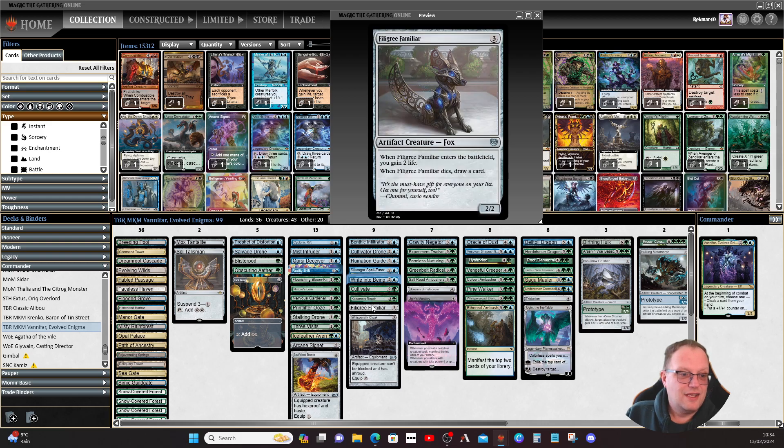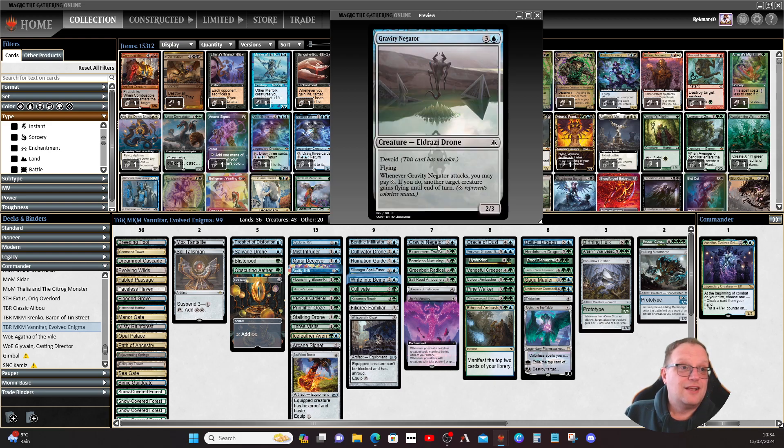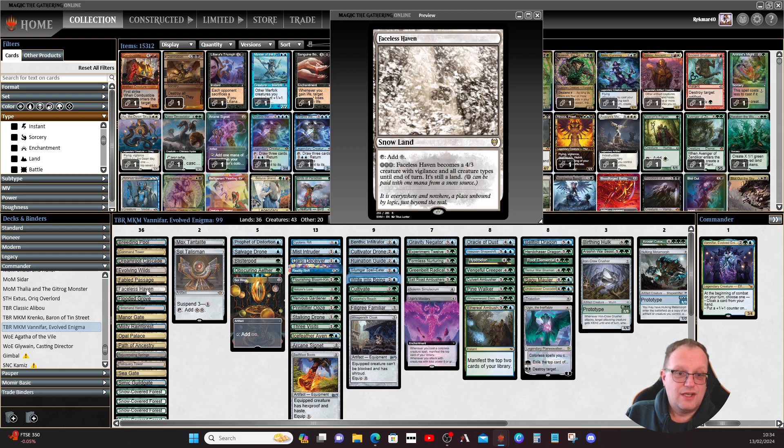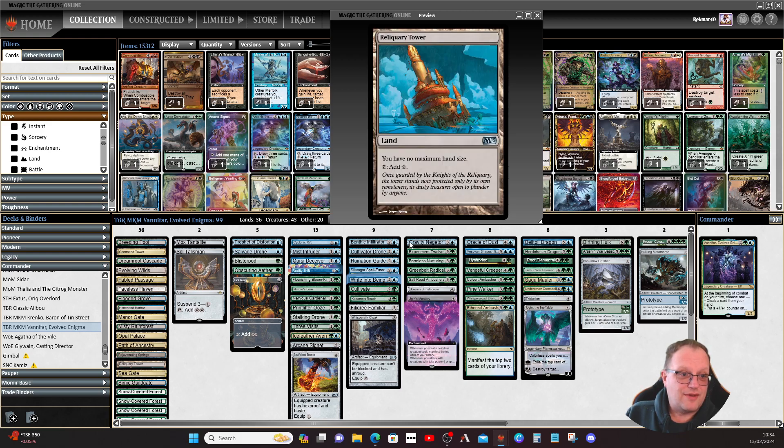Cultivate and Kodama's Reach go fetch our snow-covered forests and islands. Filigree Familiar is a colorless creature that gains two life when it comes into play and draws a card when it dies. Gravity Negator has flying — whenever it attacks you may pay one colorless mana, and if you do, another target creature gains flying until end of turn.